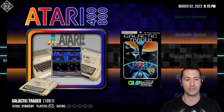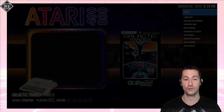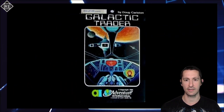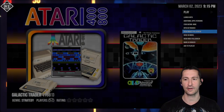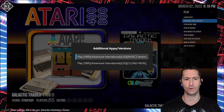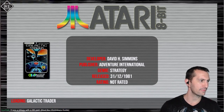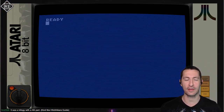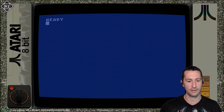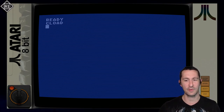This is the sequel - the second game in the Galactic Saga trilogy ported to the Atari home computer. Galactic Trader is the second game, published by Adventure International, by Doug Carlston. We don't have a manual for this one and the only version we can get to load is on cassette. Don't adjust your speakers - that's just the way it sounds when you load a cassette on the Atari home computer.